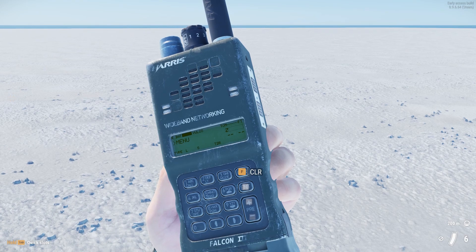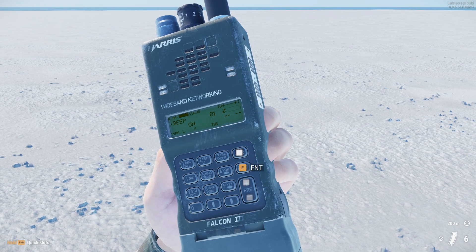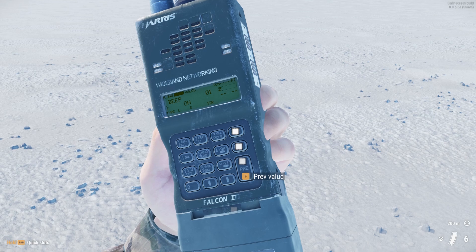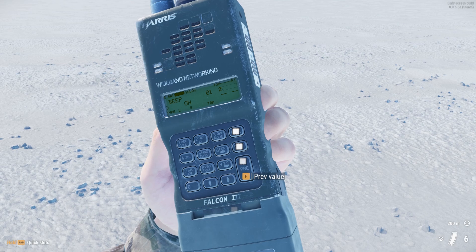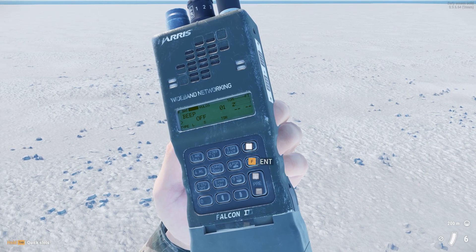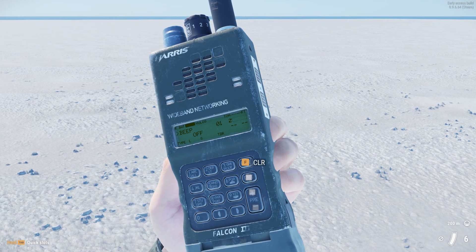Let's head now to the menu where we can adjust a lot of things. For example, we can disable the beep if we don't like it, because if we leave it on it will remind us that our radio is on every two minutes by beeping. It will also beep when the battery gets around 25%, or if the radio shuts down or is turned on. We can disable that and then we're left only with the sounds of clicking those buttons.